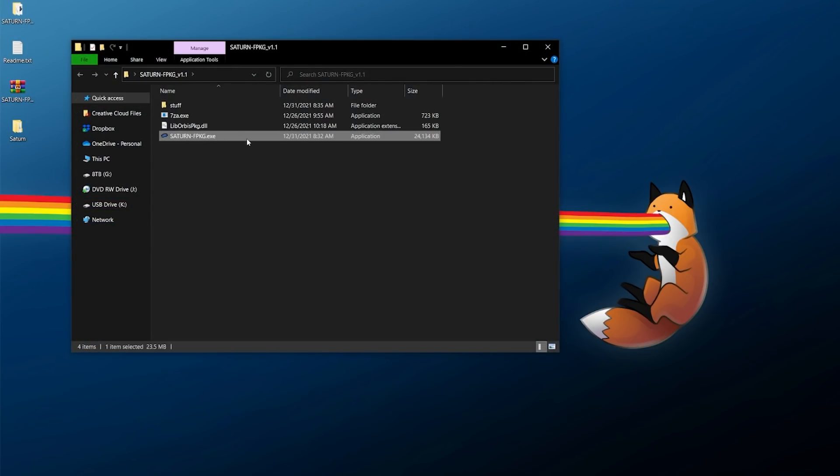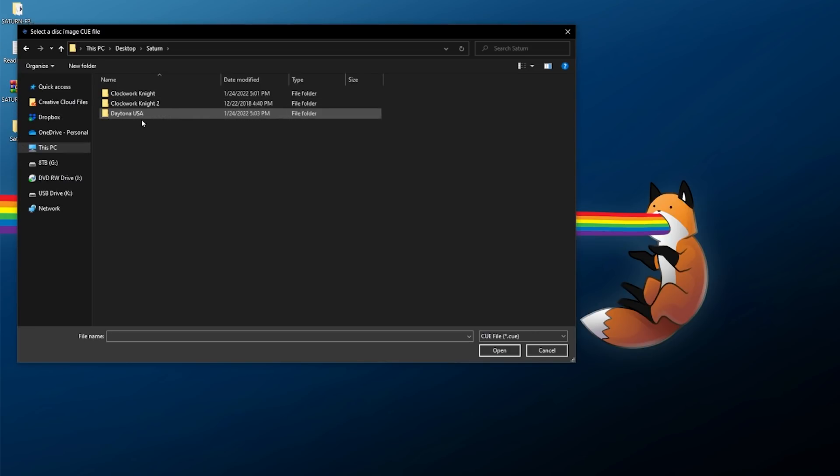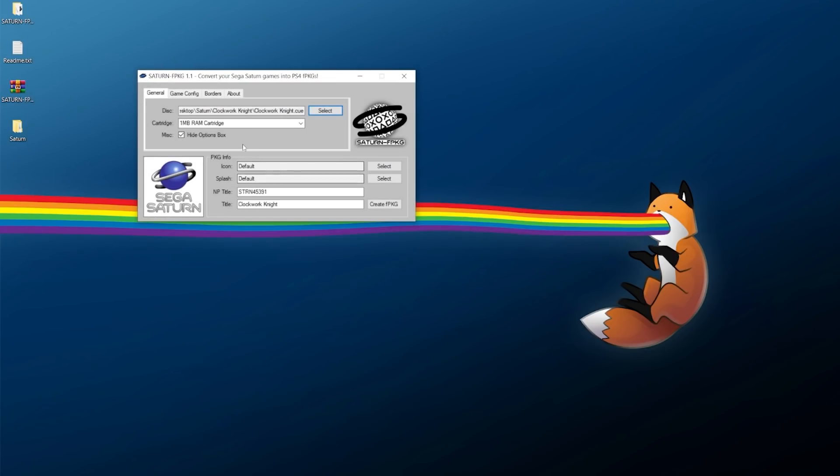Once extracted, open up Saturn FPKG and the accompanying executable — it's a powerful little program that's thankfully pretty simple to use. Hit 'Select' for your disc and look for your game. The first one we're converting is Clockwork Knight — grab the CUE file; these must be in BIN/CUE format. For the cartridge, the 1MB RAM cartridge should work fine for the most part, though the 4MB RAM cartridge will not allow save states.